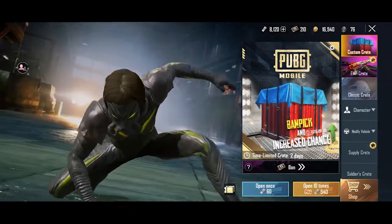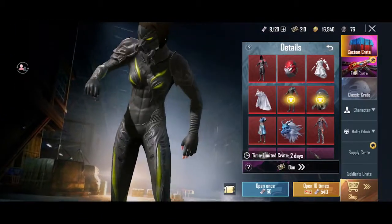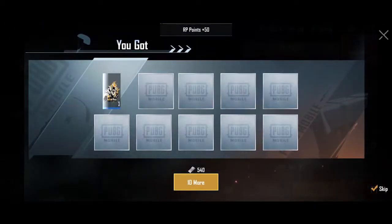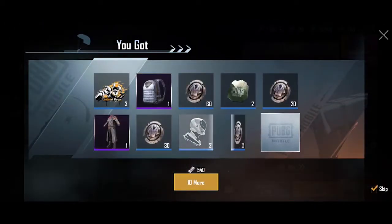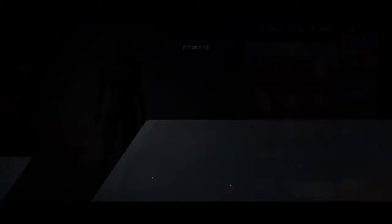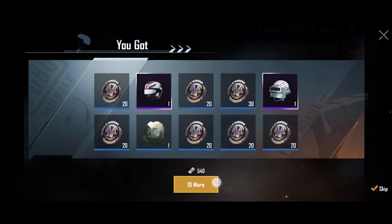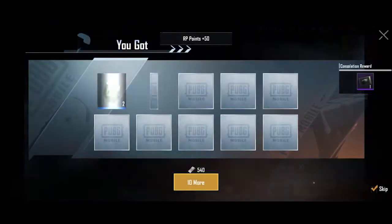Okay guys, we are opening a custom crate. If you want to watch this video, you can click on 5.4.2. It's a backpack and a silver backpack. It has a headgear and helmet — it's a helmet.